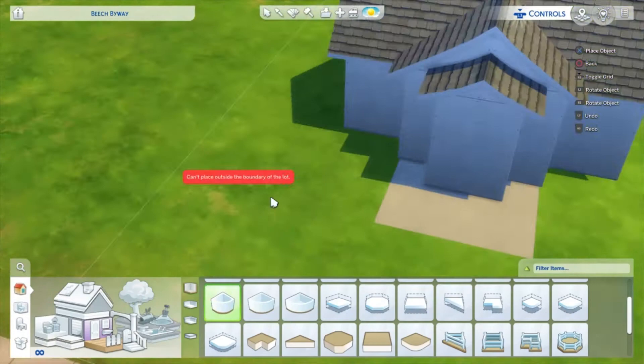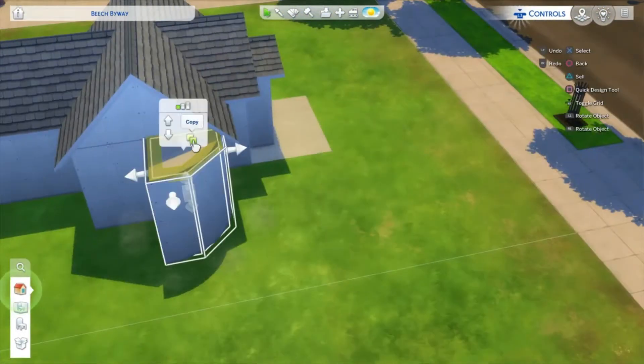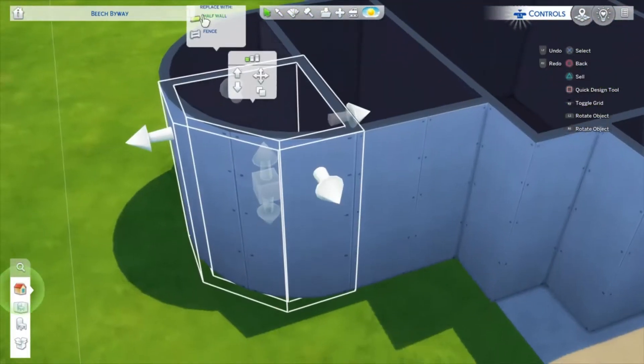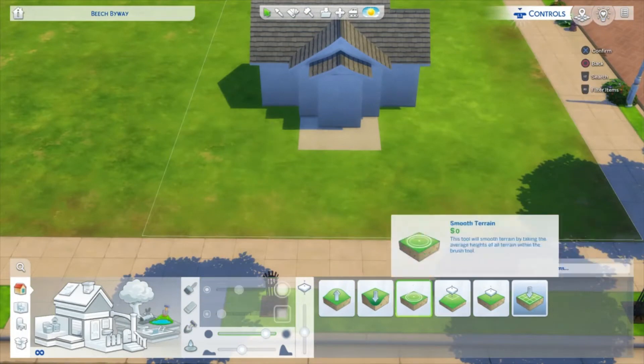I thought I'd build it on a pond, because I just thought that was adorable. At first I was going to do something with rounded rooms, but because it's quite a small house, I just couldn't get it to fit at all. It was really, really bugging me, so I just kind of gave up in the end.